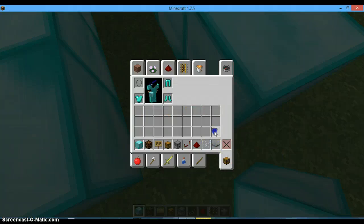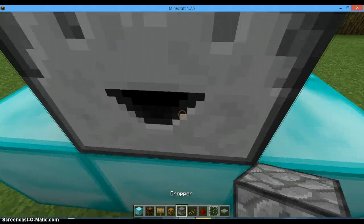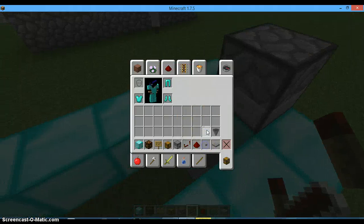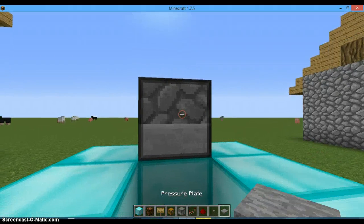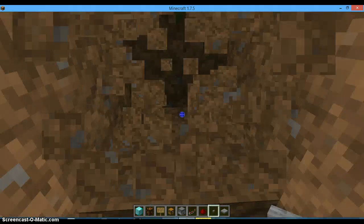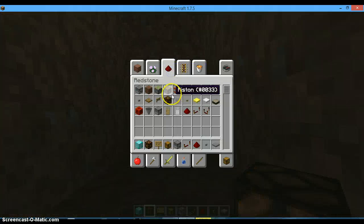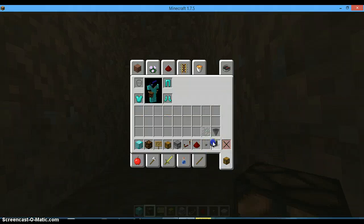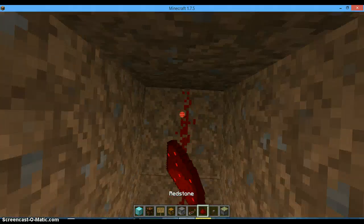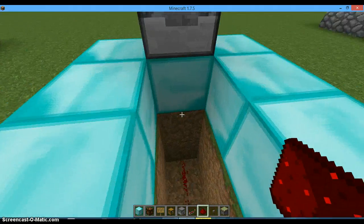Just put the dropper here like this. You can also add a buffer — it's your choice. When you have sticky pistons, you place the block here. Put the redstone, and let's put the redstone on the iron blocks. Let's cover it there.